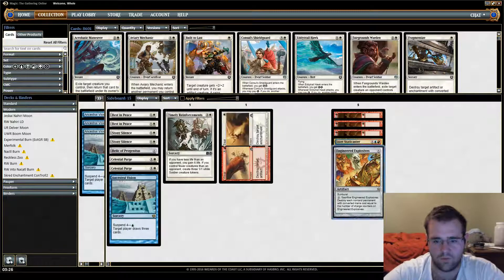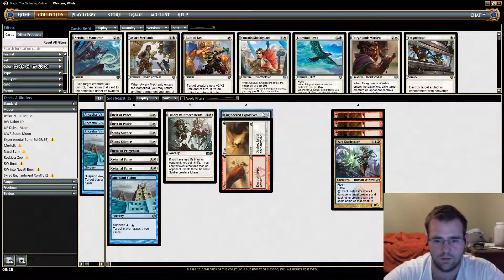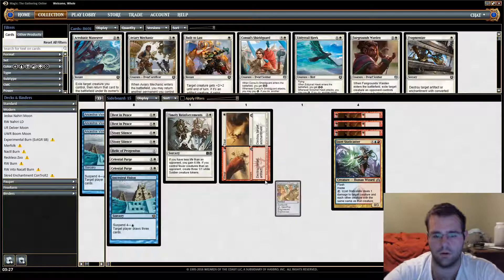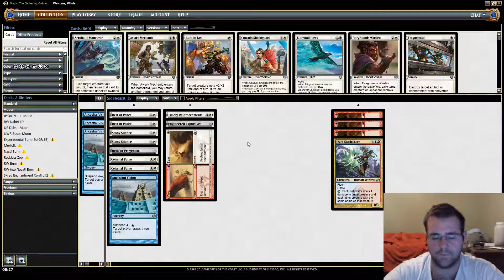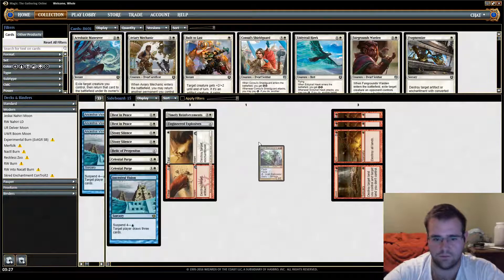We have Wear and Tear and Engineered Explosives — they occupy the same space of killing a bunch of non-creature permanents you might have issues with. EE is a little bit more flexible and better, but we're doing a one-and-one split because you can flash Wear and Tear back, and sometimes the two-for-one is actually important. Staticaster is great for X/1s — Infect and Affinity are the big ones, but it has a lot of applications.